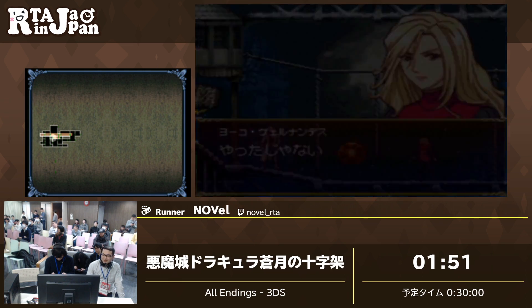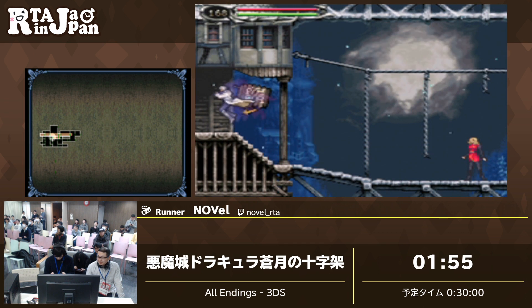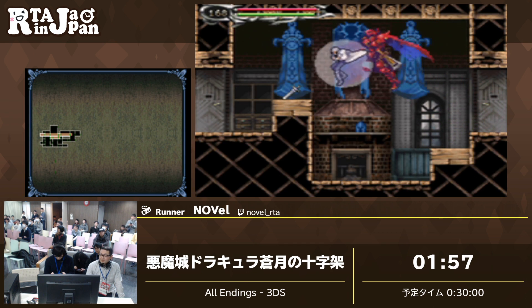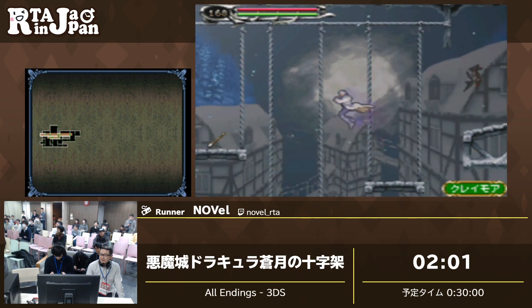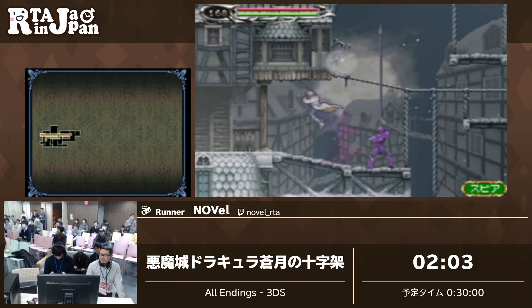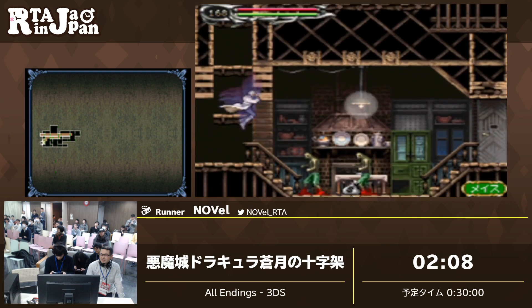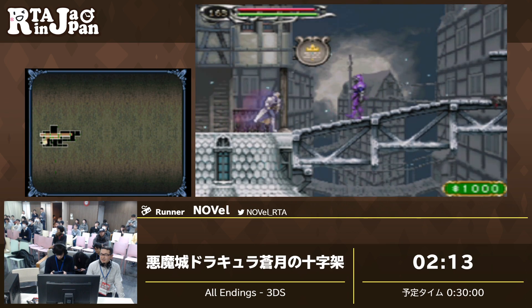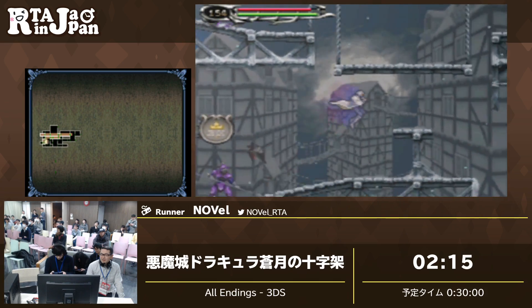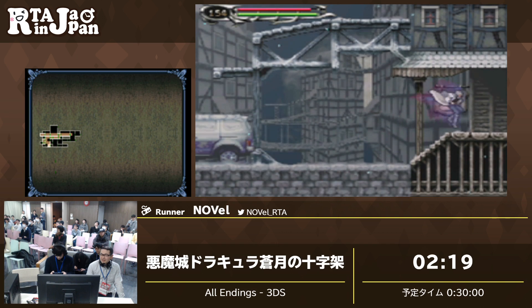基本的には攻撃方法は、浮いている2つの剣を抜けて撃ってきます。で、蒼月の十字架の特徴的なシーンですね。今のはDSのタッチスクリーン機能を使った魔封神を使うことでボスが倒せます。これを使わないとボスは絶対倒せません。このルールにおいては必要な道具になってます。